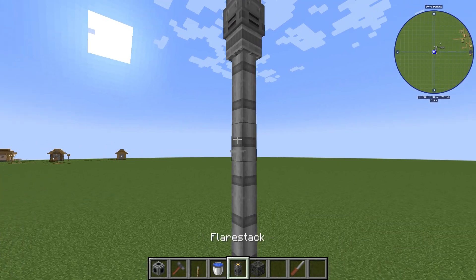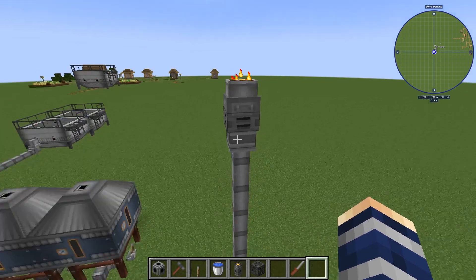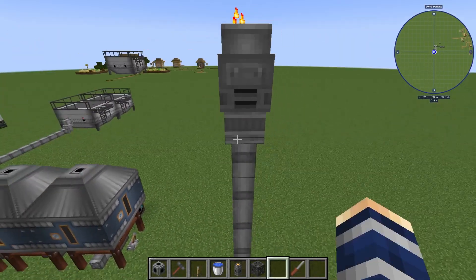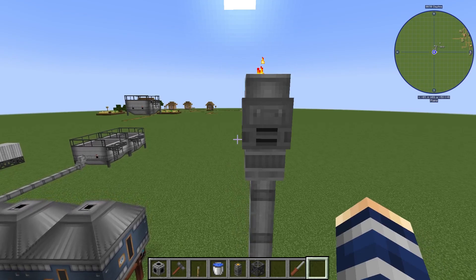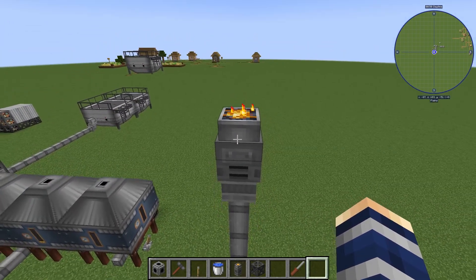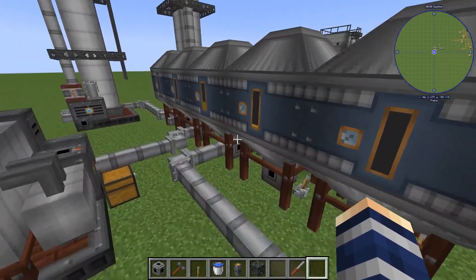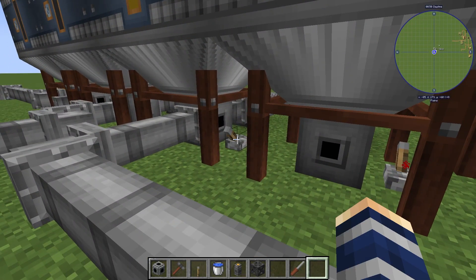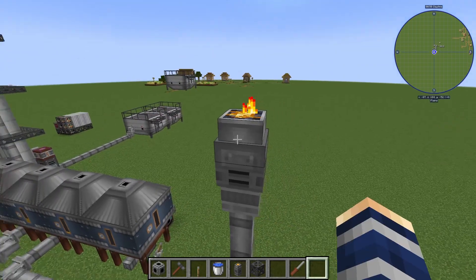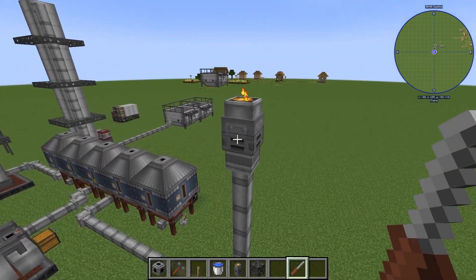Hey, Minecraft Mentor here, and today we're going over the Flare Stack from Immersive Petroleum. What you do with this one is attach it to a pipe — we're going to put ours up in the sky here. What it does is take a redstone signal, and once it receives that signal it starts burning off any type of flammable liquid at a rate of 250 millibuckets per tick.